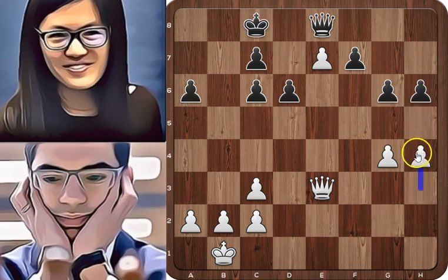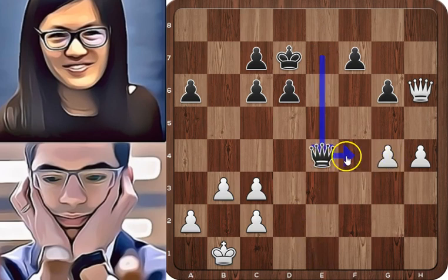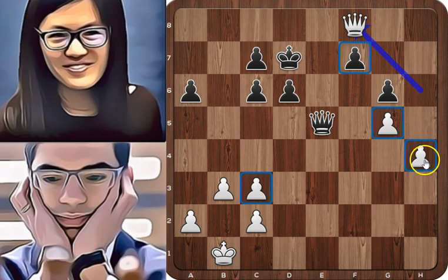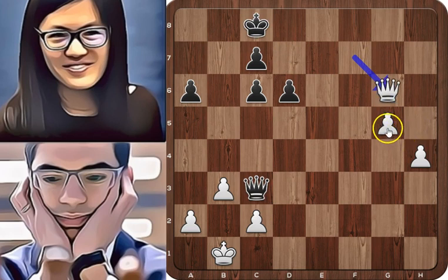h4 trying to create a passed pawn on the h-file after white captures on h6. King to d7, queen takes on h6 and queen takes on e7. Black is threatening mate on e1, so white pushed b3 defending against this threat. Queen to e4 looking at the pawn on g4. g5 pushing that pawn, and queen to e5 attacking the c3 pawn. White played queen to f8 attacking f7, leaving c3 undefended. Taking on c3 is not good because white will remain with two connected passed pawns. Let's see that line: queen takes on c3, queen takes on f7 check, king to c8 and queen takes on g6 — white is winning due to his two connected passed pawns.